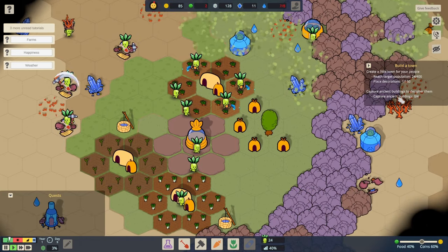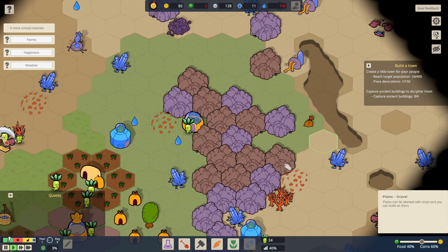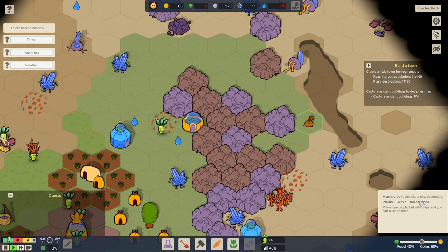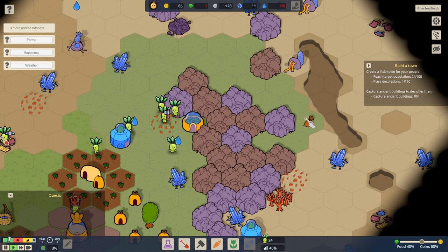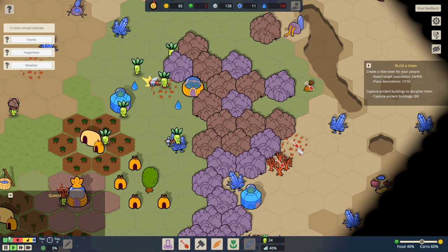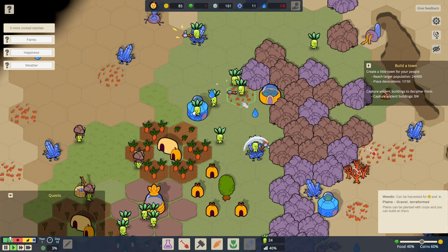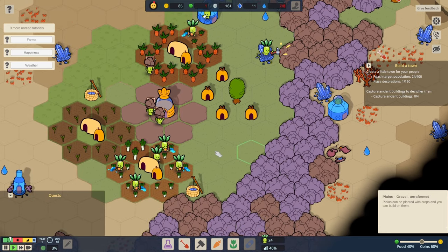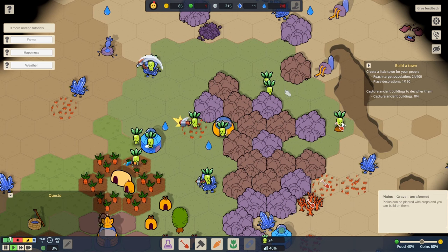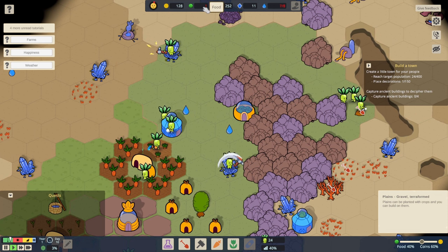And then, capture ancient buildings to decipher them. Oh there's a bag of money over there — a mystery box. How do we get that? If we press clear, can we go and grab the mystery box and also grab those other handy resources? They're now working on harvesting the orange weeds. Because it's within the green radius of our control, they're actually doing it automatically. The only thing we're lacking is food, which is less good.